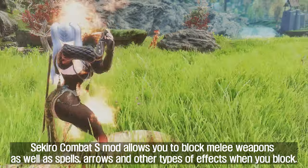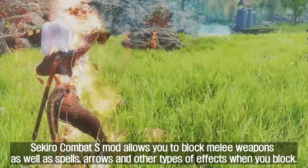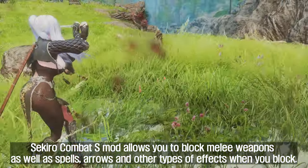Sekiro Combat S mod allows you to block melee weapons as well as spells, arrows, and other types of effects when you block.